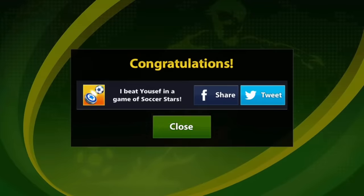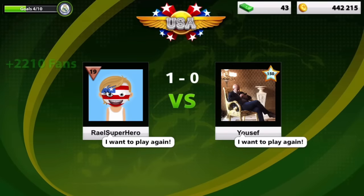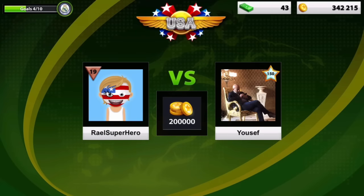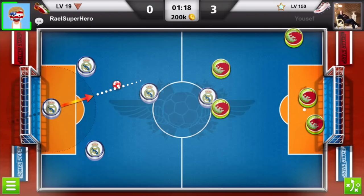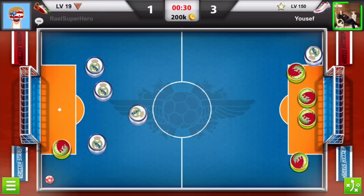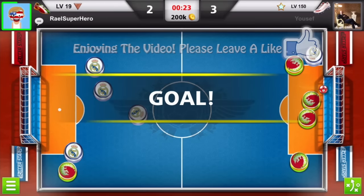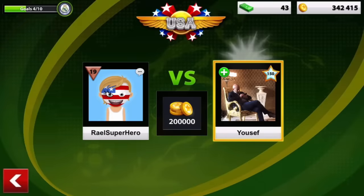We managed to win the second USA against this level 150 and I asked him for another gameplay at 442k. He agreed, but he was really upset because I'm only level 19 and winning twice in a row. He got the first three goals. In the last minute I managed to get my first goal, then surprised him getting it into the top right spot — but this gameplay ended 3-2 with this level 150, so he did manage to get a win.